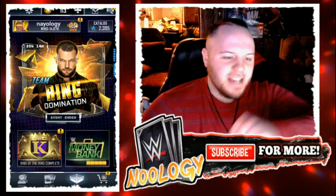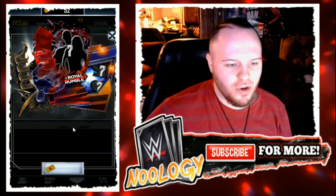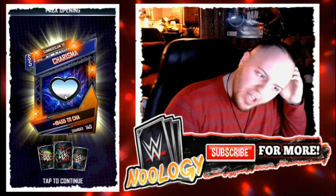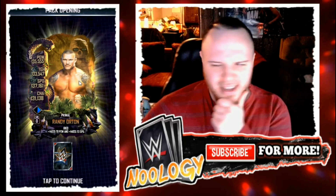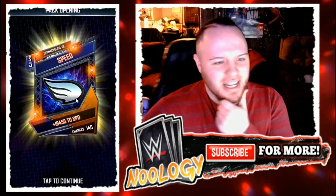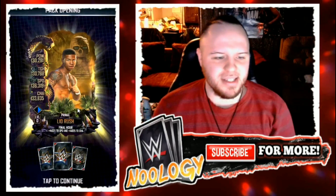Now I'm on Naology's account, and the first thing I want to do is open up her two grand challenge reward packs to see if we can get her a Royal Rumble card. Here we go with the first one — three, two, one. It does not happen. She gets a Nightmare and a Primal, plus two SummerSlam '19 enhancements. The Nightmare card is Bronson Reed, Primal Randy Orton, and a SummerSlam '19 Speed. That was a really bad first pack.